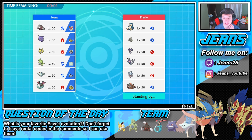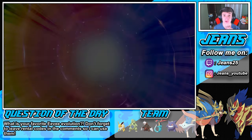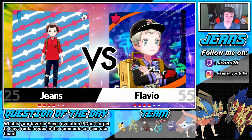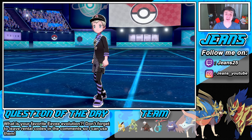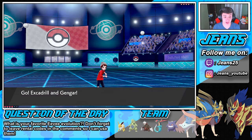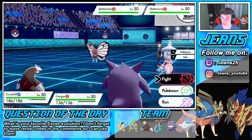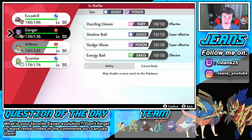Oh I can see him bringing that Hatterene — oh my god, I ran out of time! I didn't even notice. This could be very bad. There's the Butterfree and the Hatterene — we're going Excadrill and Gengar. Who else do we bring? Jolteon and Tyranitar. I was probably planning on bringing those two, but not like this.